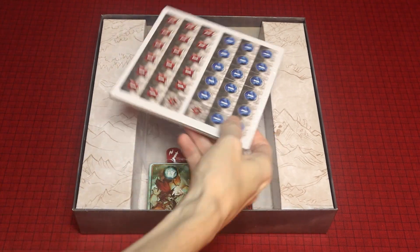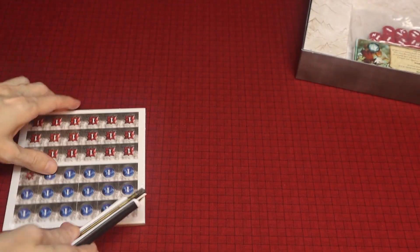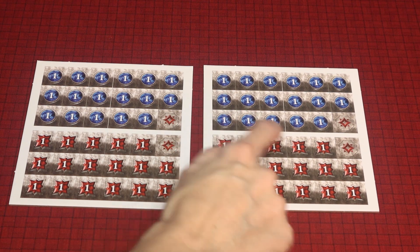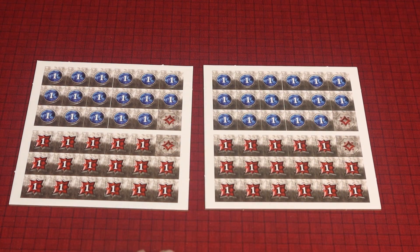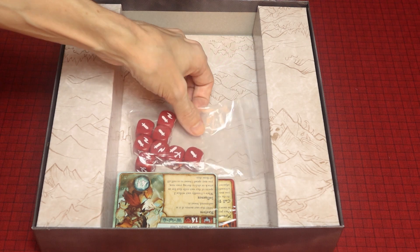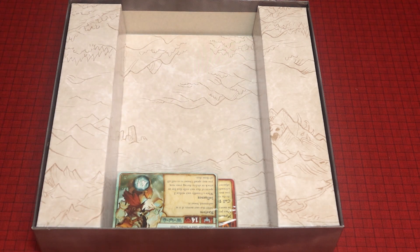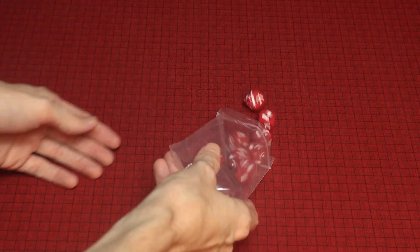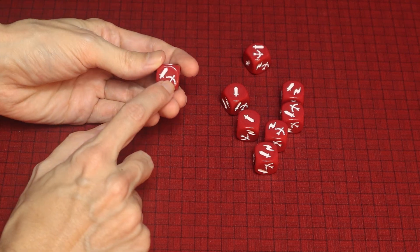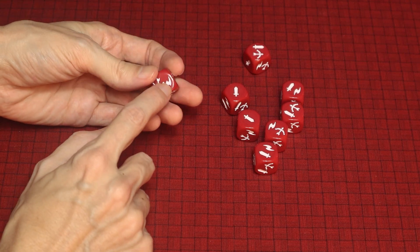We have some tokens — two Token Sheets. We have Damage Markers, Boost Tokens, and these track your Magic. Same on both sides. And we have eight dice. You've got your Melee Attacks, Ranged, and then the Special Marker.